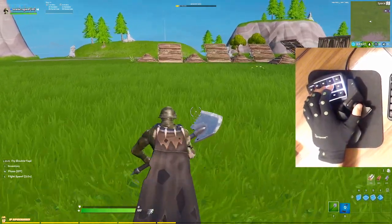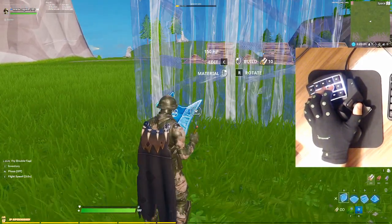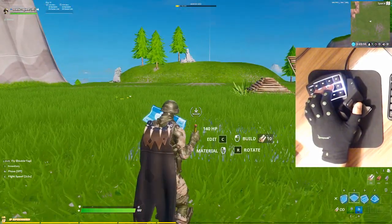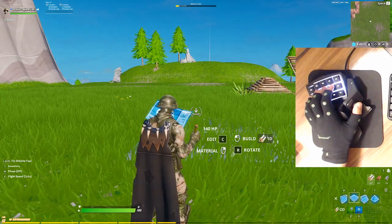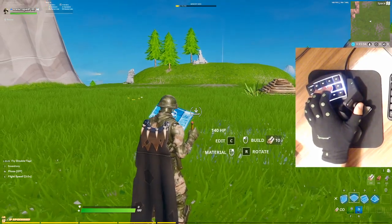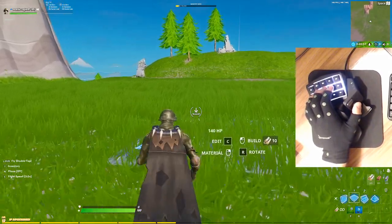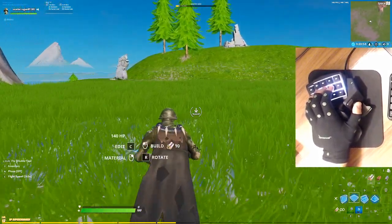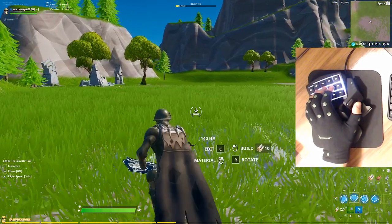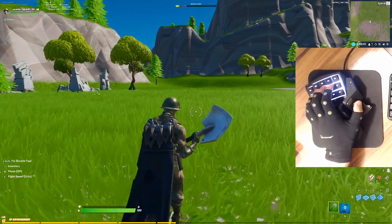If you do prefer build binds on your mouse, I recommend keeping all fingers on movement and build keys at all times. For example, keep your pinky on jump, ring finger on wall, middle finger on floor. When it comes to adjusting with build binds on your mouse, I recommend keeping edit on your index finger. So make D your edit and then use your mouse buttons for something like ramp and cone, or ramp and floor — whatever your preferred build binds are on your mouse. I don't use this; I don't feel like it's comfortable for me and I feel like it impacts my aim, but I know there are a lot of players who disagree. So I recommend doing it that way if you prefer build binds on mouse, and obviously keeping your left thumb here for movement.